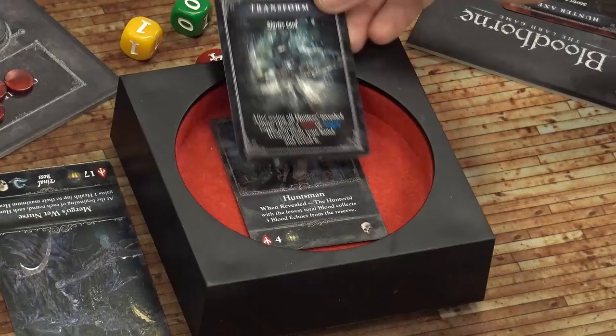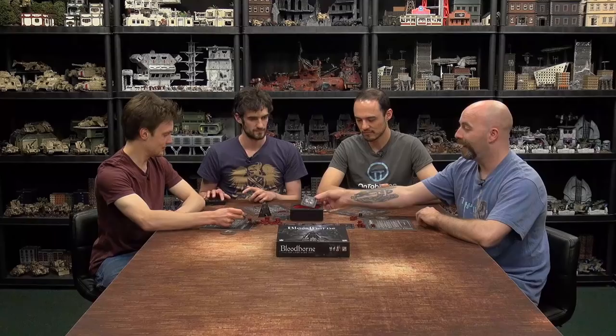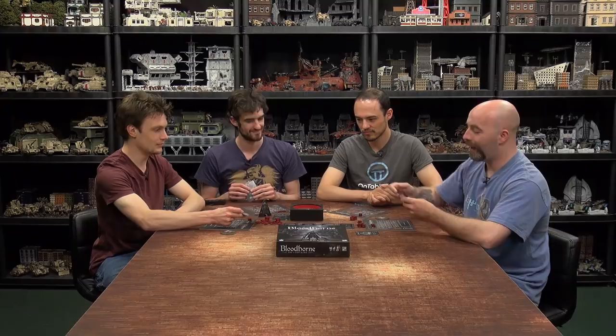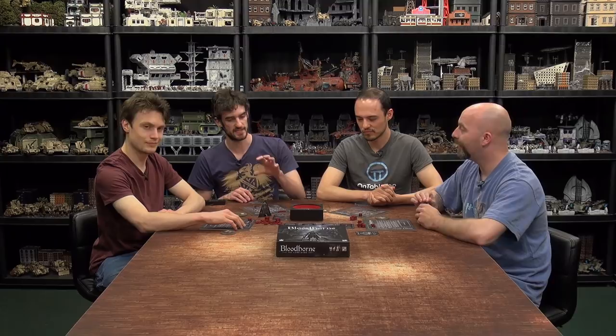I know both of you guys have played twos and this only has four health. The monster only has four hit points and damage is dealt in player order. I'm the first player so I deal damage first. When you deal damage you get blood echoes. If the enemy has no hit points left after that, even if you've selected a card which deals damage, you get nothing.